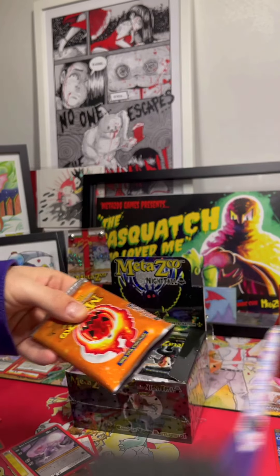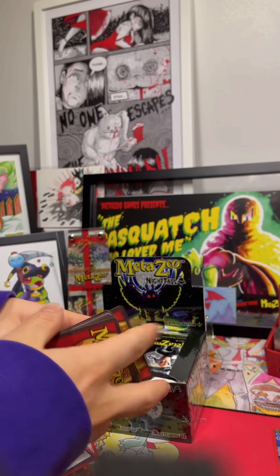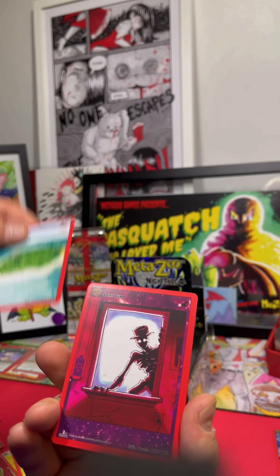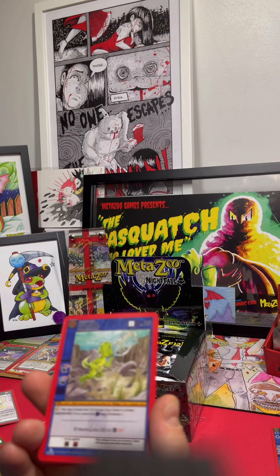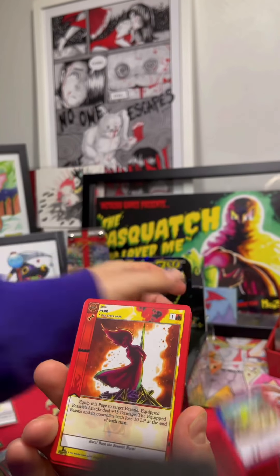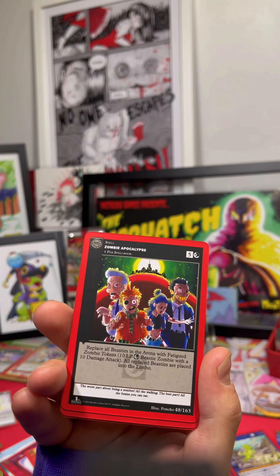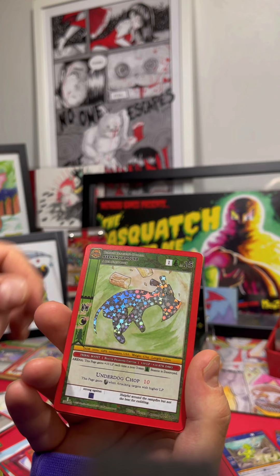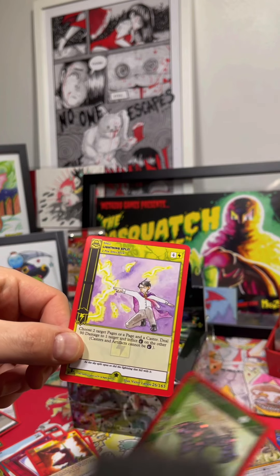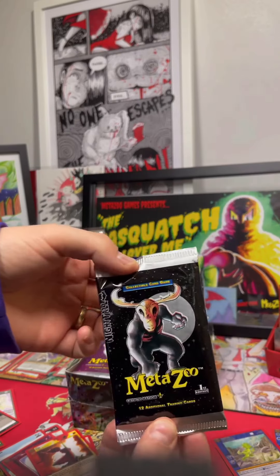Here we go, third pack. Another stained glass token — we're gonna need a lot of them. Ooh, the Water Baby of Massacre Rock, another powerful water card. The Coffee Cup Zombie Apocalypse — love to see it. And the Axe Handle Hound; I believe this is the only forest beastie with tribal boost in this set. There's the Lightning Split, and our first Wendigo pack!